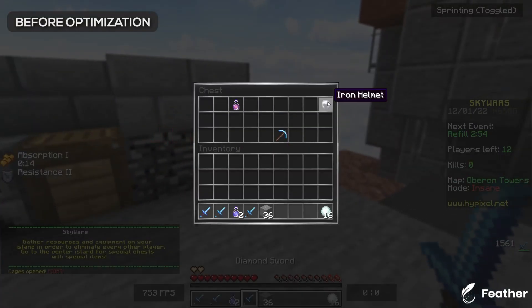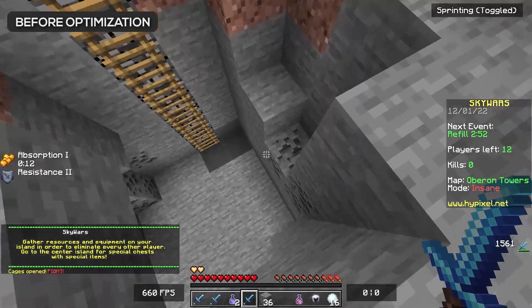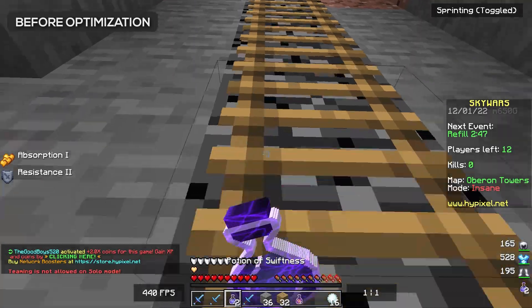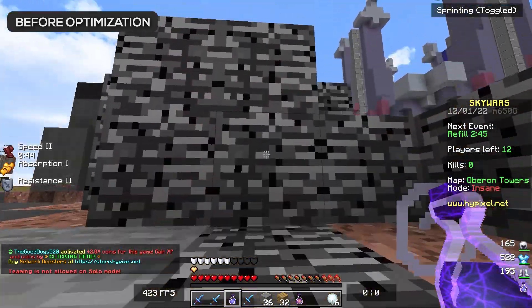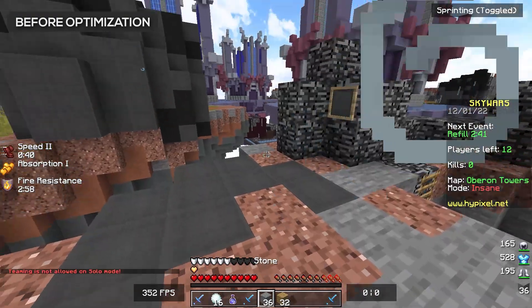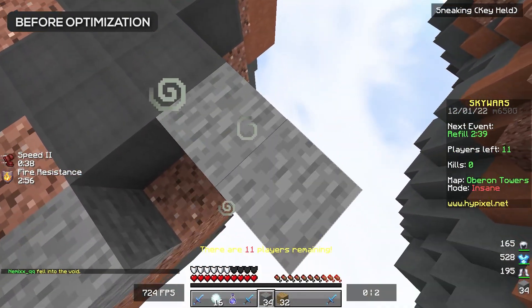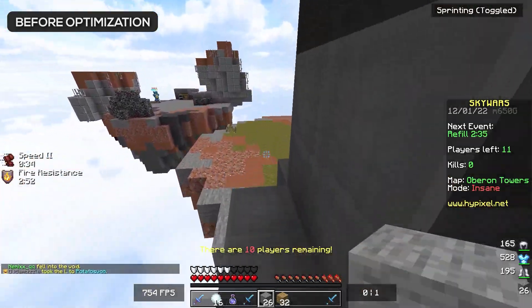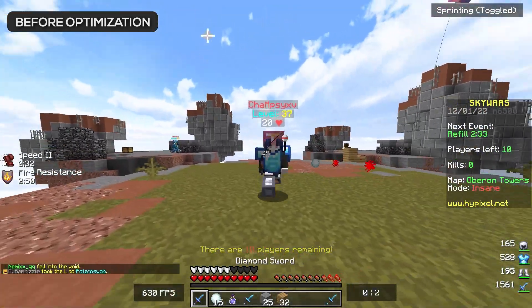I'm going to try and win this game of Skywars, but if we don't, it's not a problem. Today's video isn't so much focused on getting a win — it's more so focused on making your PC beastly. I have tried this many times in the past with other programs, so this isn't the first time you're seeing me do an FPS comparison trying out a program external to Minecraft itself. We're about to find out what kind of FPS we're expecting to get on the Ghast program.